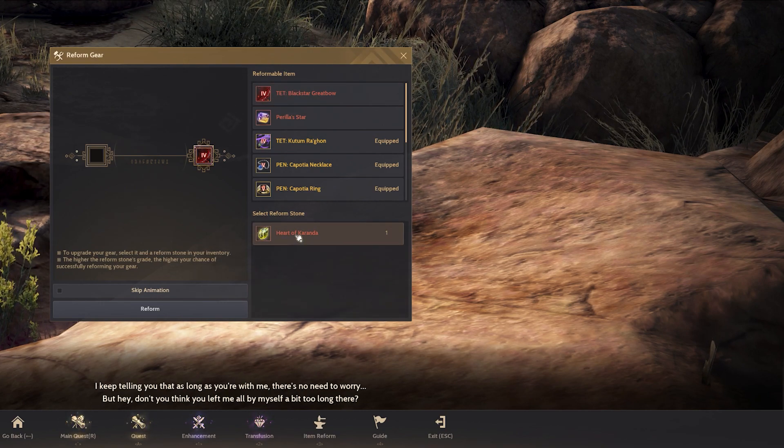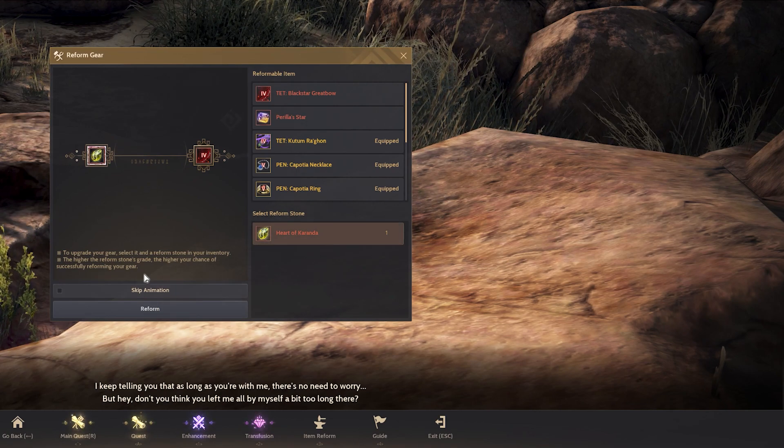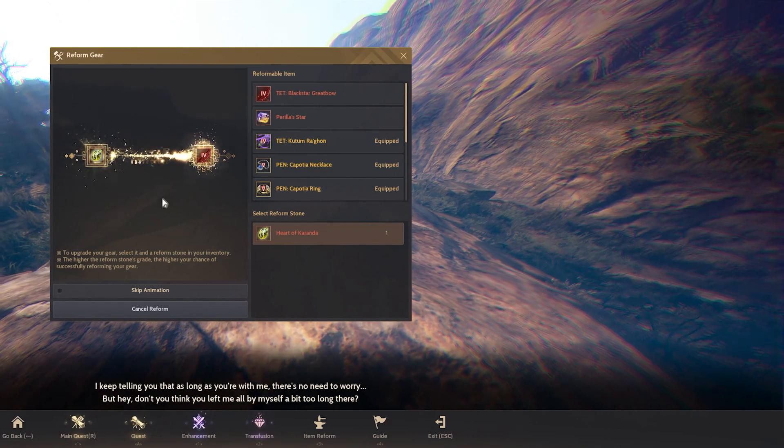The next thing you want to do is go to the lower half, then click the heart into the slot. You can skip the animation — that's up to you. Once you press confirm, the item will be reformed.